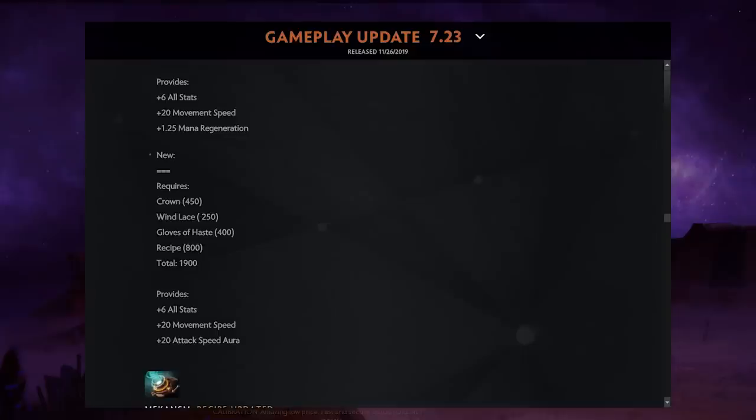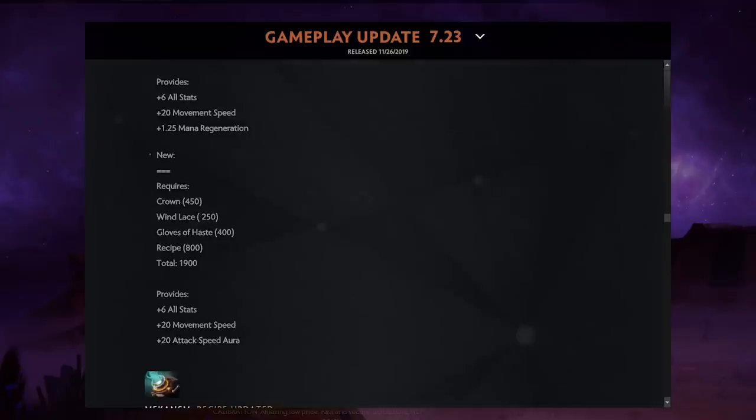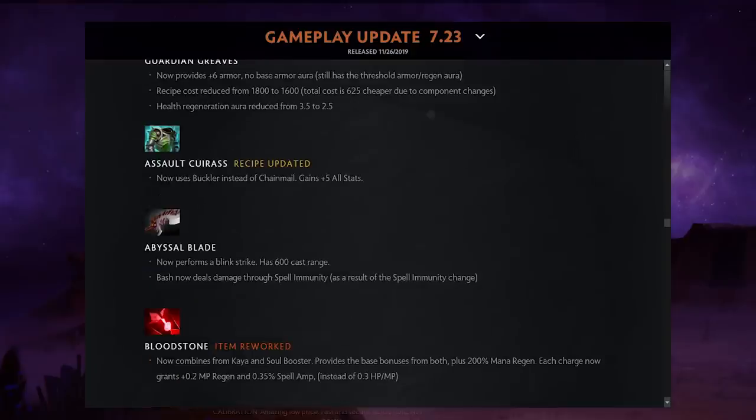Drums didn't change too dramatically overall but is more expensive with a great buildup: Gloves of Haste, Wind Lace, Crown, then a recipe. Having those three items during the laning stage is very convenient. It gives six all-stats, 20 movement speed, and a 20 attack speed aura.